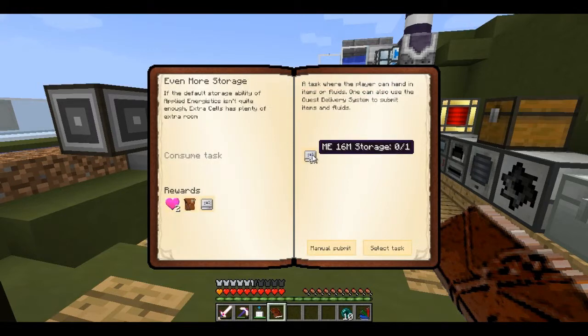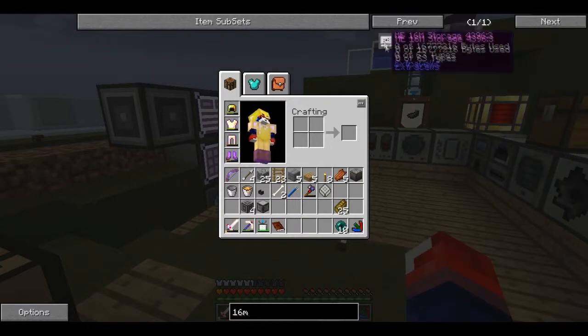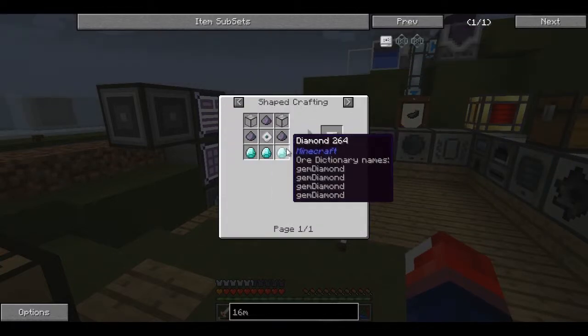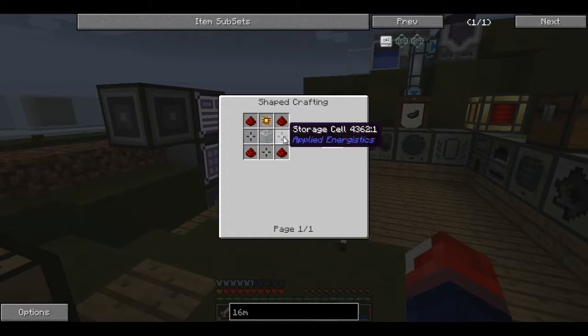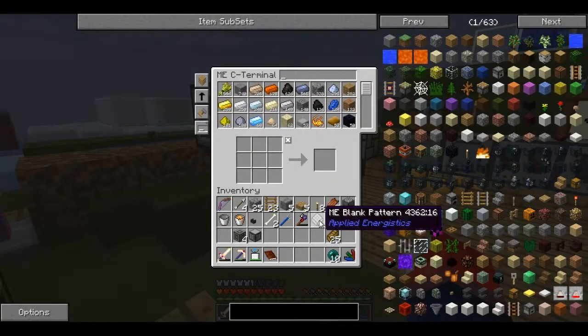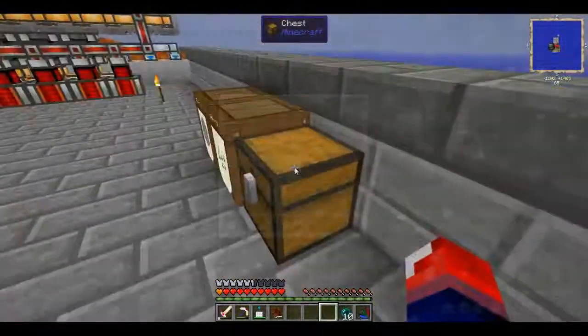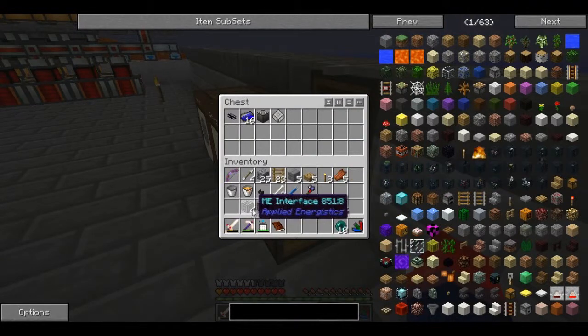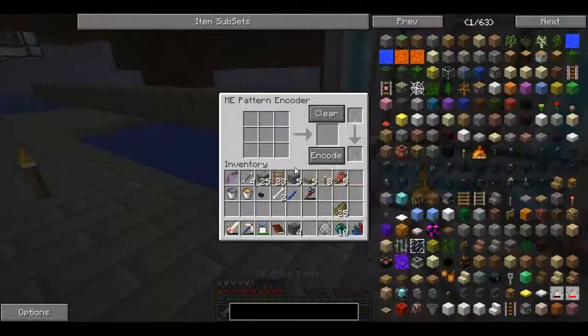The AE 16 million storage - what the heck?! 16 million! To craft it you need a terra storage cluster, fluid dust, quartz glass, and terra takes three gigas. That is absolutely crazy. I'm not going to make that now - I'll make it some other time. I'll dump these items here and use the ME interface in the future.